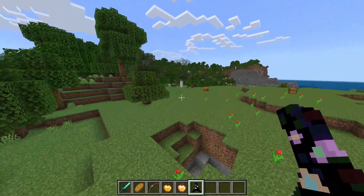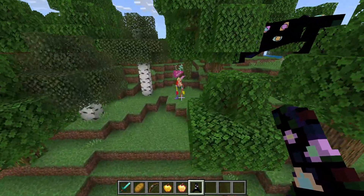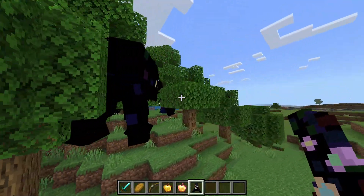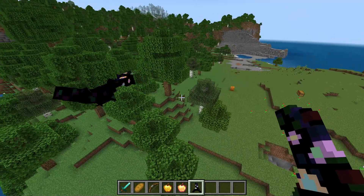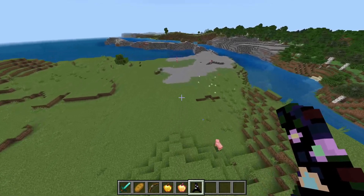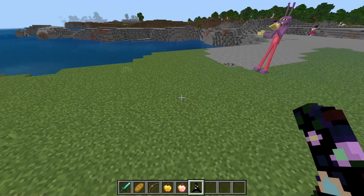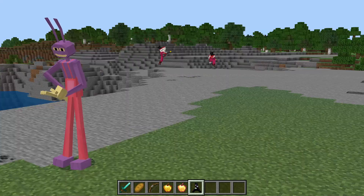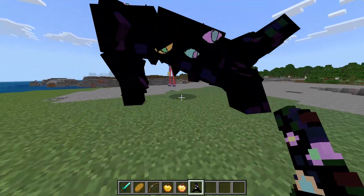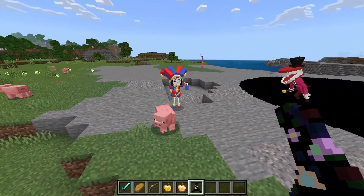After it gets to Kinger — yep, as expected. Then Gangle gets abstracted, terrifying. Zooble gets abstracted too. Just seeing all of them get glitched out like that is kind of sad. It also works on Jax and Pomny — and when it gets to Caine there are two Caines for some reason. Jax gets abstracted, then Pomny got abstracted.